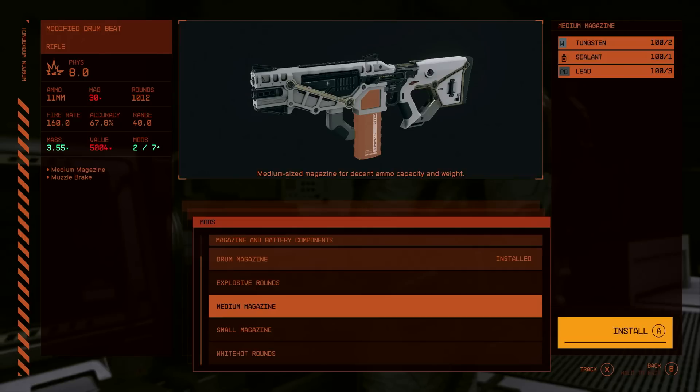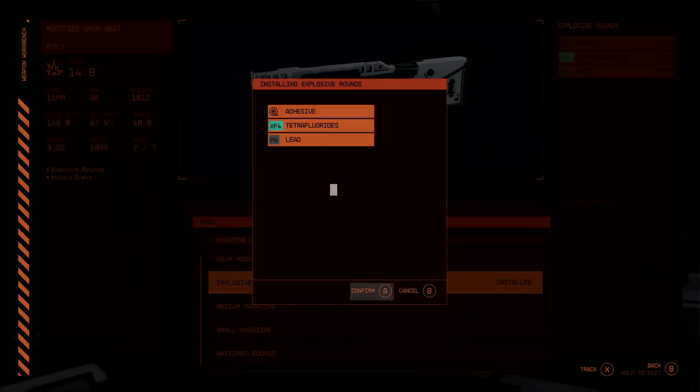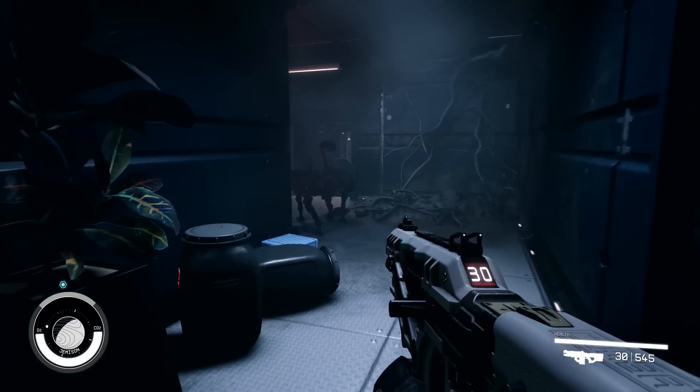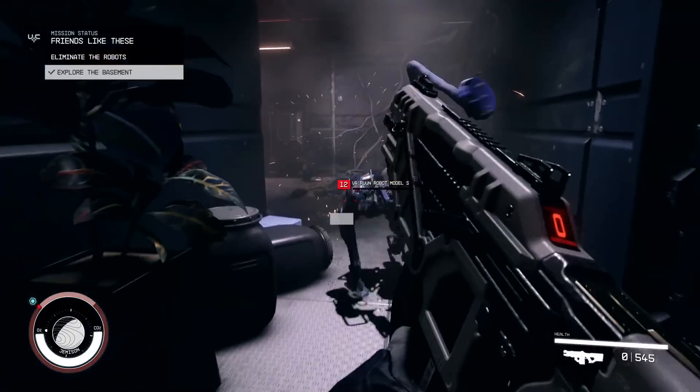The armor-piercing magazine makes your weapon hit harder and pierce armor. A medium magazine provides a smaller capacity at lower mass and doesn't need particular research to build. Explosive rounds — sure to be a fan favorite — require adhesive, tetrafluorides, and lead plus the research. The rounds explode on contact and deal hugely increased damage: armor-piercing rounds increase damage by 0.8, while explosive rounds increase it by 6.8. In action against a Varun Robot Model S, the bullets cause little explosions on impact, hurting nearby enemies but not piercing tough defences as effectively as armor-piercing rounds.